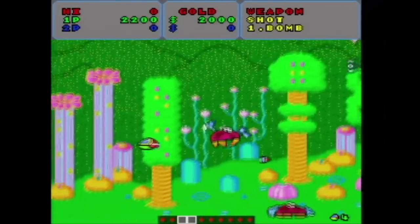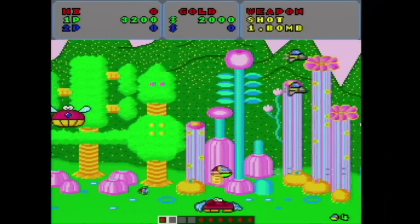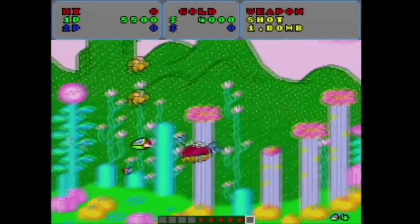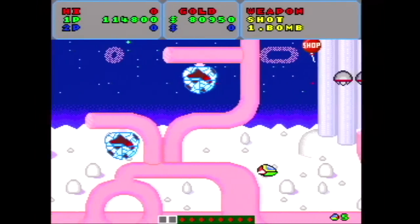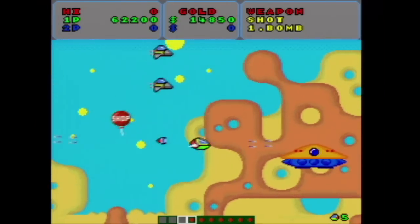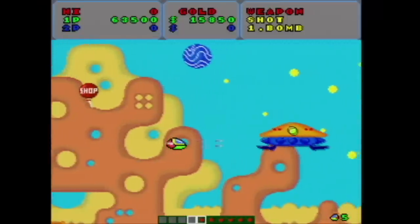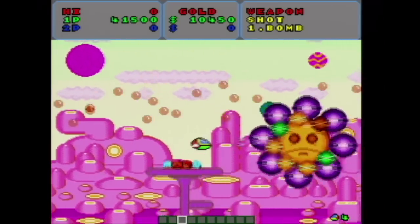Fantasy Zone for the TurboGrafx-16. This is pretty much just like the arcade, though the top third of the screen is taken up with player stats. The music cuts out now and again for sound effects — some audio clipping going on there. The turbo buttons on the power pad are very nice and very useful and very necessary. There's also a handy map at the bottom of the screen to help you with enemy base location. The graphics have nice details such as a hit indicator on enemy bases that change color the more damage they take. And even while fighting a boss, the background stays intact and doesn't go away.